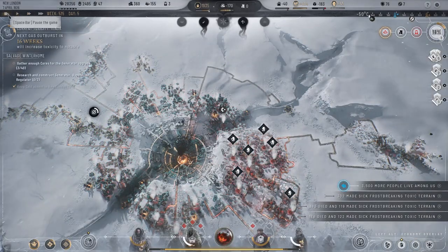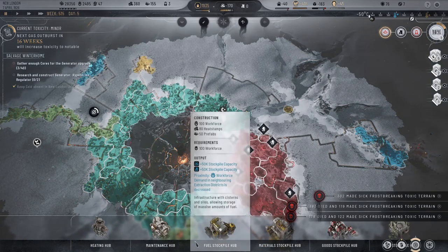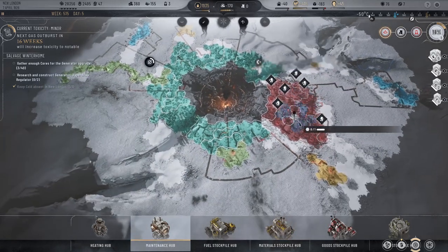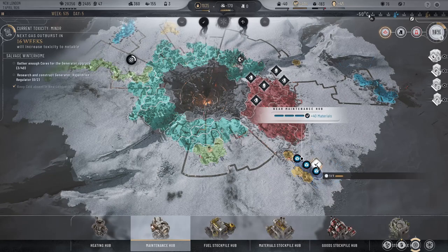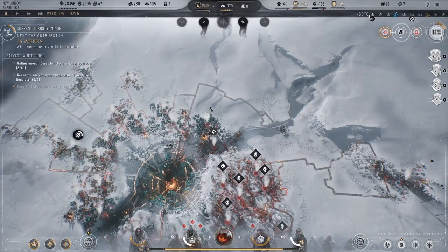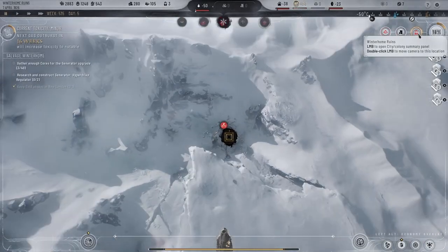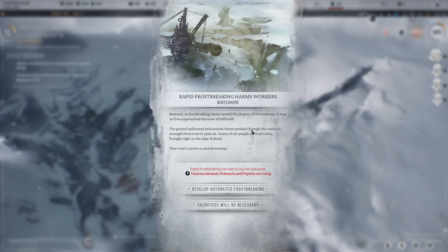Okay, we gotta pause here for a second. Toxic terrain — I got it. Maintenance Hub materials — there, we'll do a maintenance hub then, if that's what you guys really want. Winter Home.